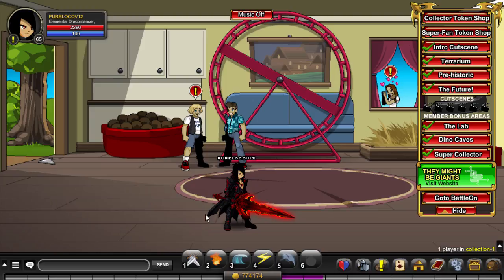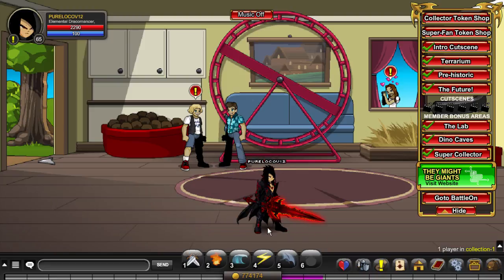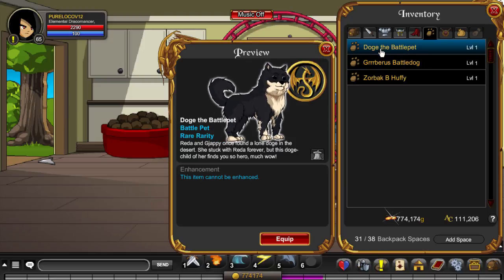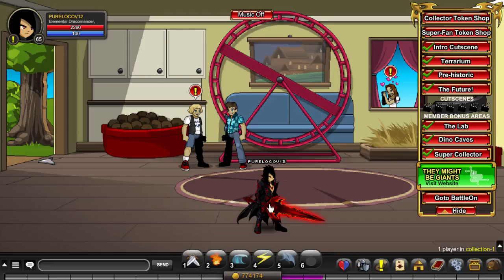For name plates: a white name means you're not a member, and a blue name means you're a member. If items show a yellow name here, they're members-only — most pets are going to be members-only too. Any other colors indicate a moderator or staff member of some sort.